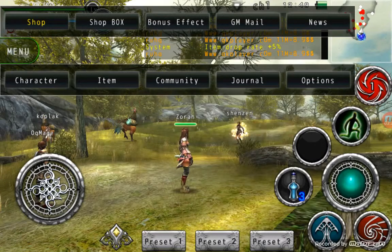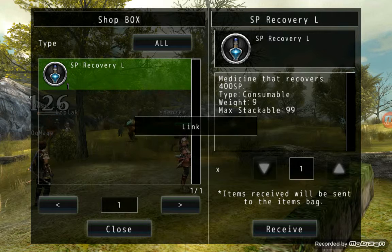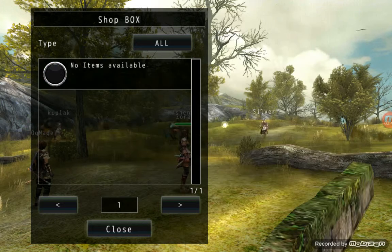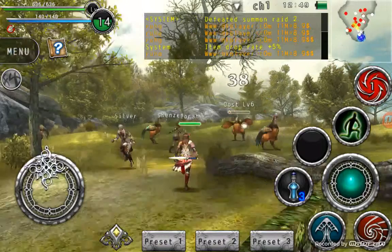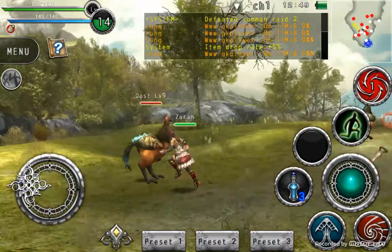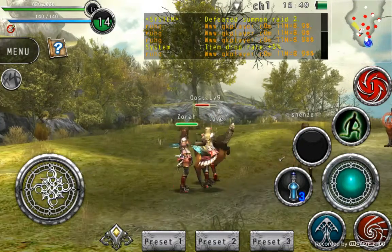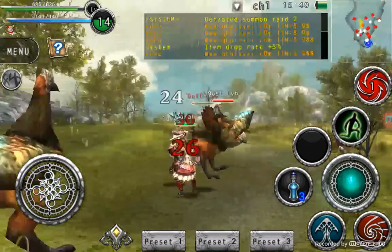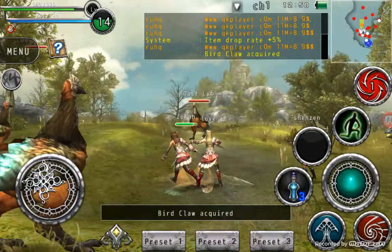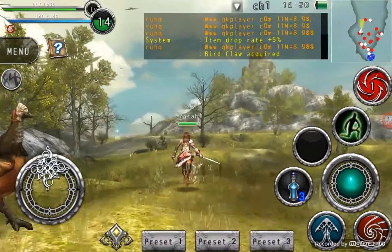You can go to shop box, which I received that — you just collect it basically. And right here, it's level nine. You get points from killing it. And I just received a bird claw.